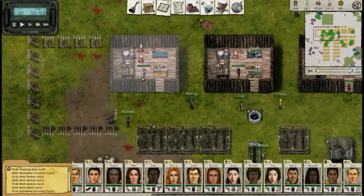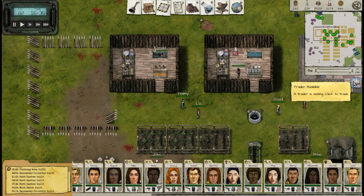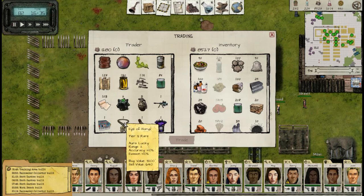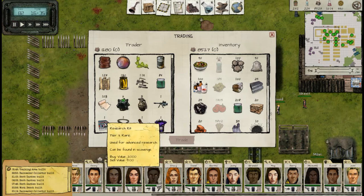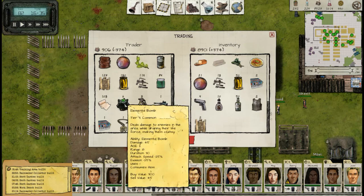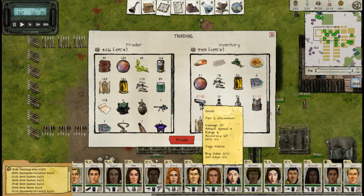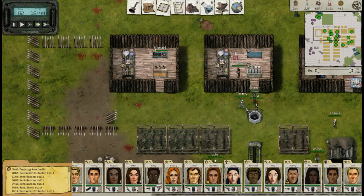Now we have a little Timmy on the caper. Timmy is our master researcher — there are other people decent at it, but Timmy really is the star. What does this trader have? That's actually not bad at all. Is that worth not having as much healing though? I guess I could have just bought the research kit; I didn't even need to go get it. I can sell those off, and get rid of a bunch of this excess junk.